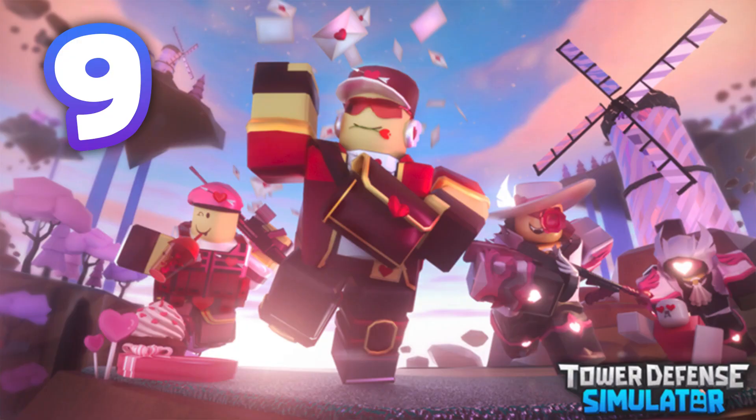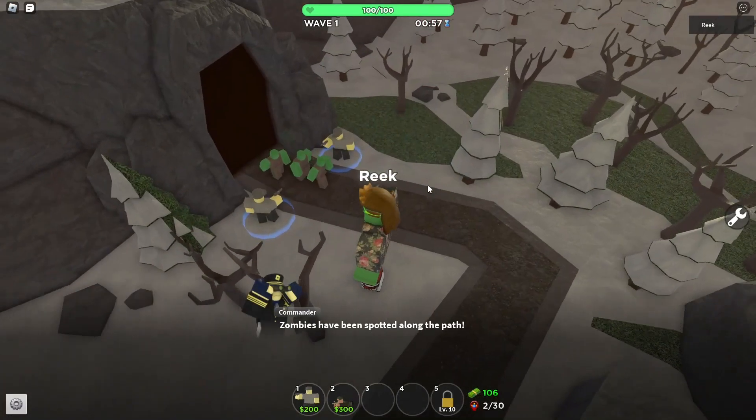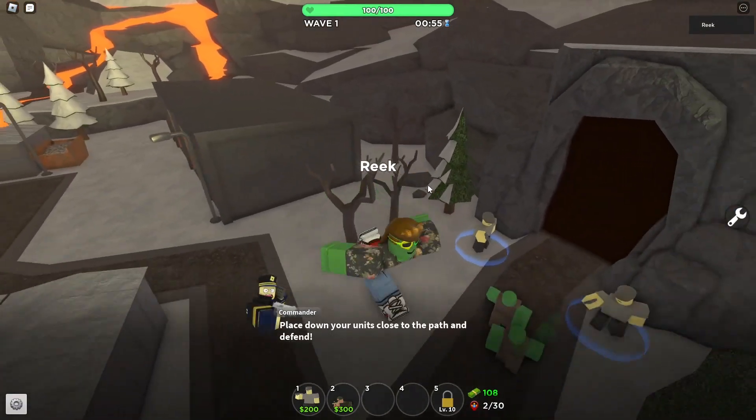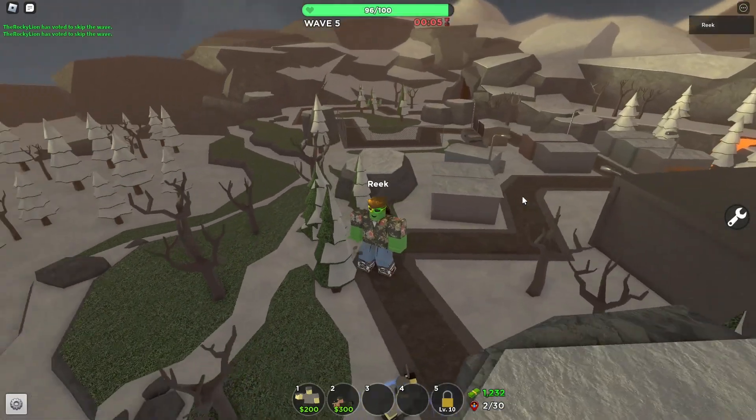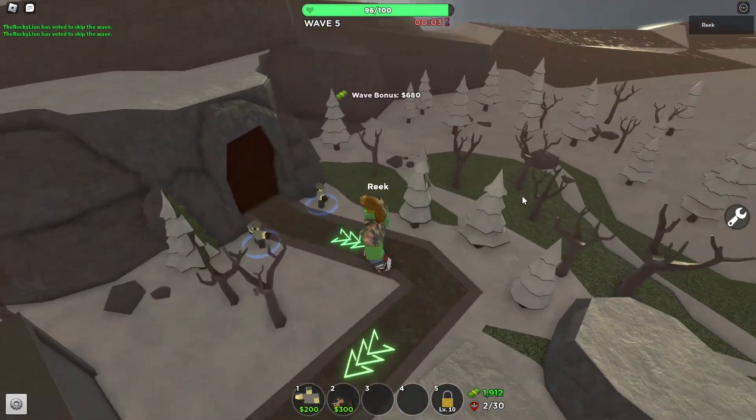Number 9: Tower Defense Simulator. Tower Defense Simulator is a game where you have to defend your tower from waves of enemies. You can choose from different towers and upgrade them to make them more powerful. The game has tons of different maps and enemies, so it never gets boring.